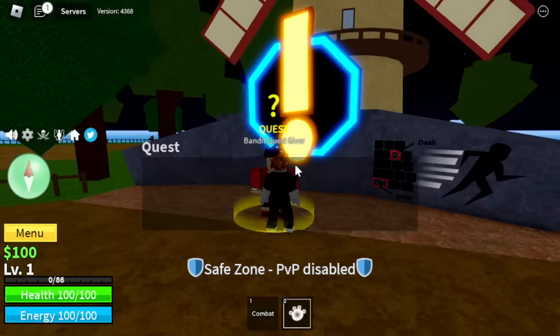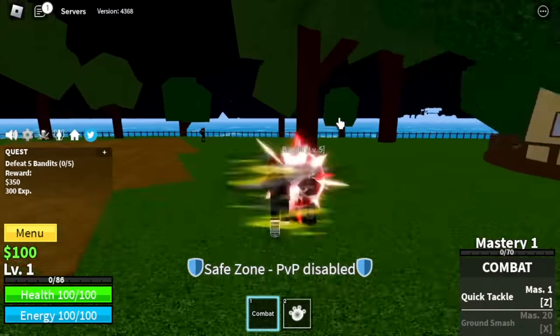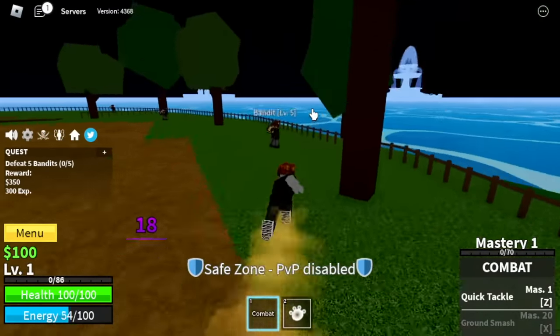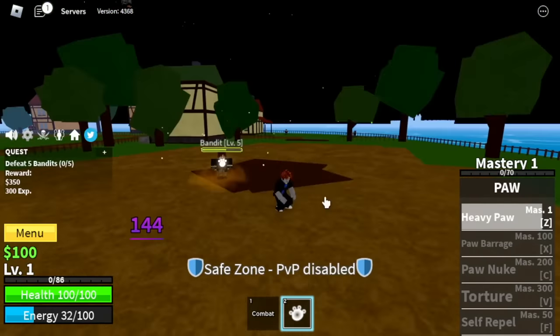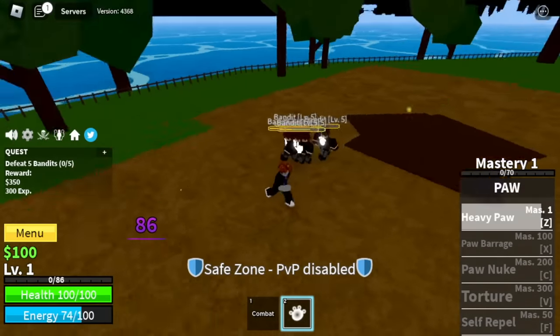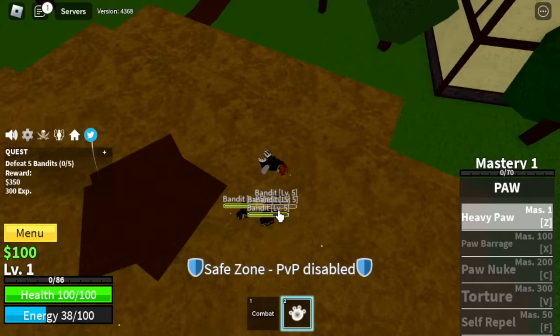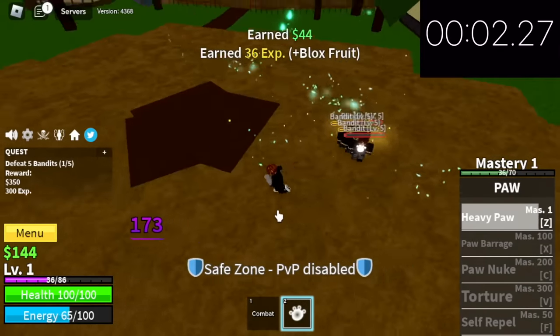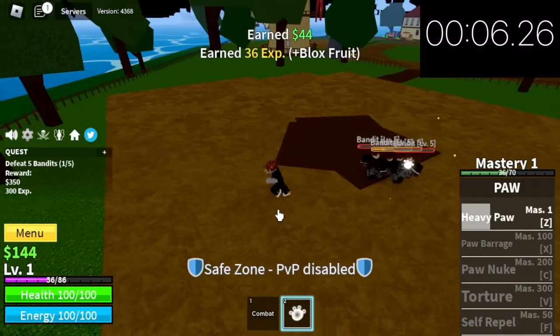Did you know that we will be having a reworked or V2 version of the Paw Fruit in the next update? So let's grind this account. First, let's go for our first skill, the Heavy Paw at Master 1. The skill is good — multi-target — but make sure to hit all your enemies. Make sure to hit your enemies from the top. For the cooldown, it's not the shortest; Heavy Paw took about 9 seconds to cooldown.